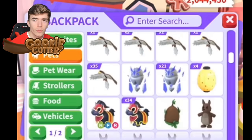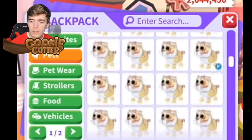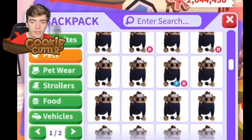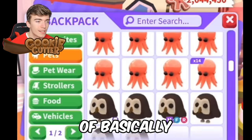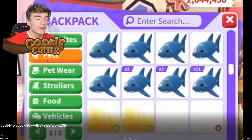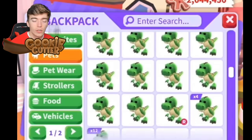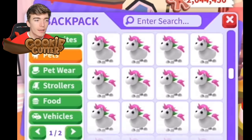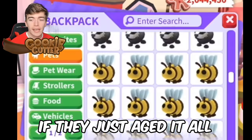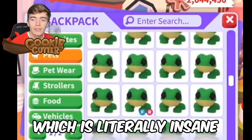Also note that they have 2 million gingerbread, which is impressive. We're still looking through their legendaries — so many lava wolves. This is actually insane that they have that many, with two mega neons of them, plus oxes. They have a mega neon of basically all the legendaries — a mega shadow just popped up. They literally have enough to make a mega neon of everything, and they've already got a bunch of mega neons.